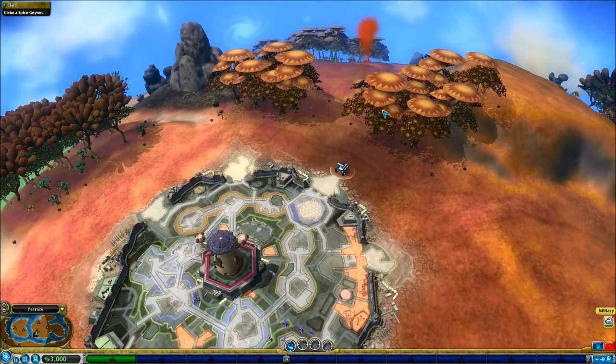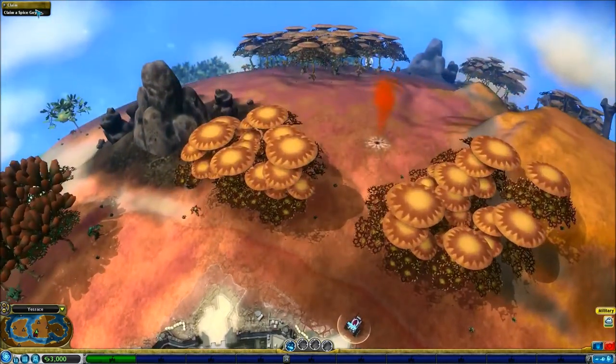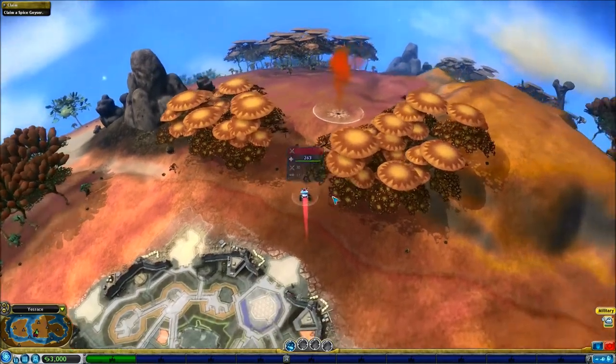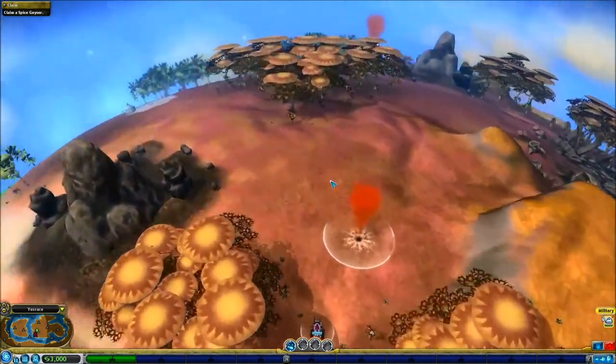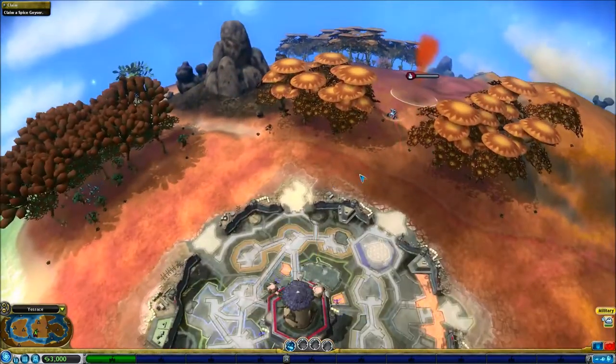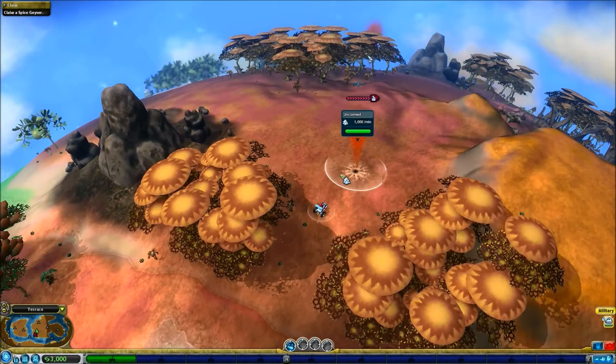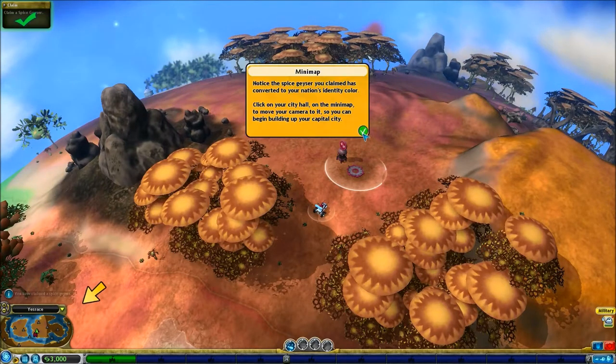Our first mission is pretty much just a tutorial — we need to claim a Spice Geyser. So we're gonna make our little tank go over there. Basically in this stage you just gotta take over the world. It's not too complicated. You use your tanks and other vehicles to claim Spice Geysers and interact with other towns that start up, and all that stuff.